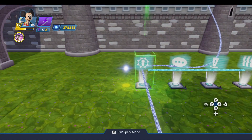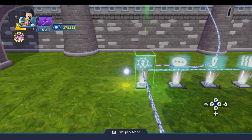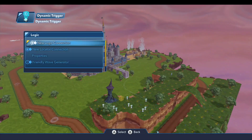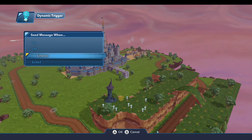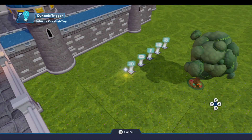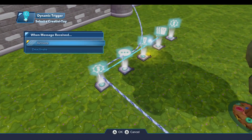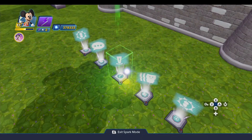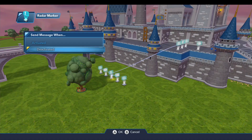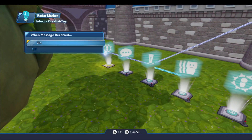On our dynamic trigger — this sets up a radius around Minnie, around our connected actor. Once the player enters that radius, we kick off the mission she's going to give them — she's going to send them to Merlin. So on this dynamic trigger, a new logic connection when entered by player any. The first thing we will do is deactivate the radar marker for Minnie because we don't need that anymore. We're only going to want to do all these actions off that dynamic trigger once. So on the radar marker, new logic connection — when deactivated, we'll turn off this dynamic trigger.